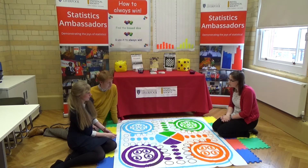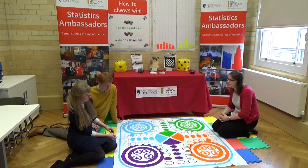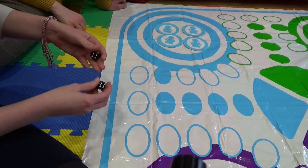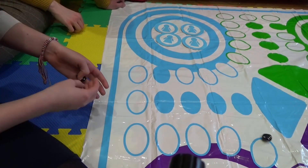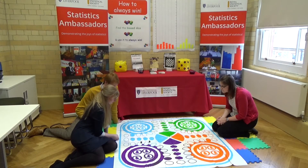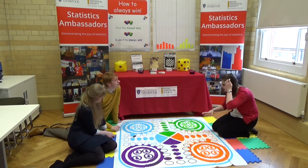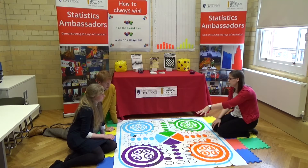Is that a good thing or a bad thing? Depends on how evenly it's distributed. Good answer. So what might we need to do to work out if it's a good thing or a bad thing? Have a feel of them. Absolutely — have a go, roll them, see which one you fancy. Six. Three. So we're going to play a game of Ludo in a minute, and you're going to get to pick which die you want to play with.